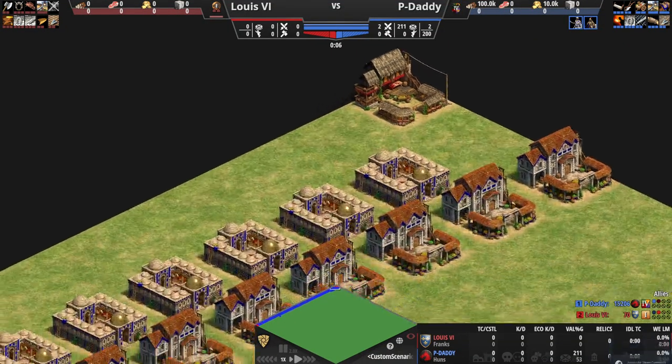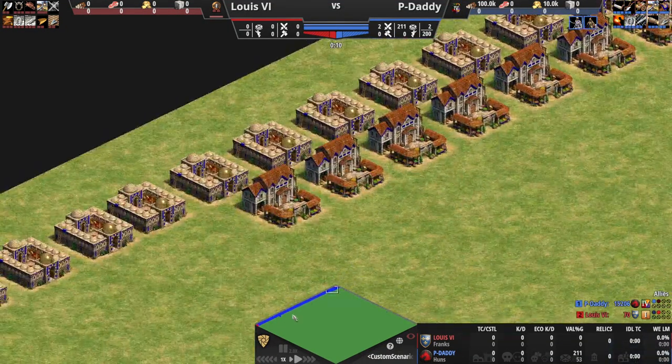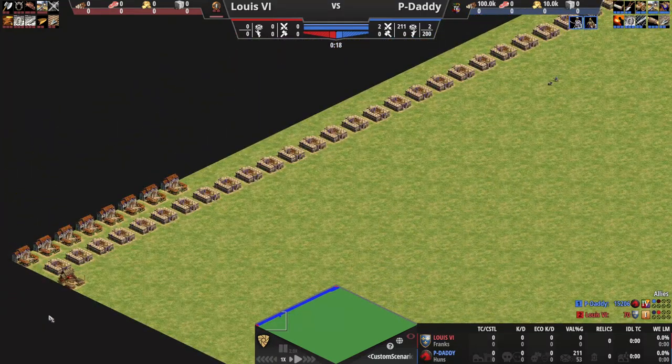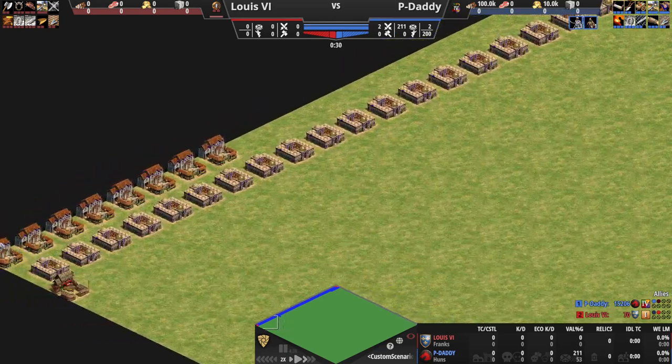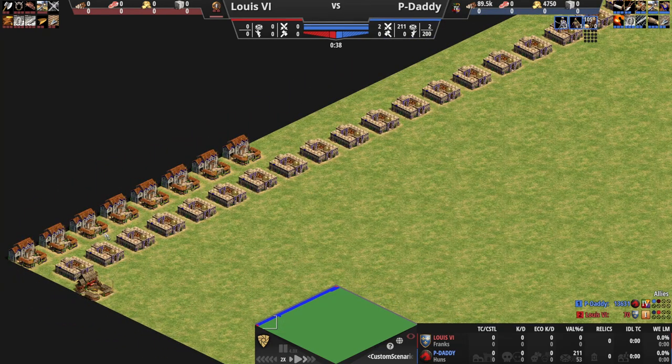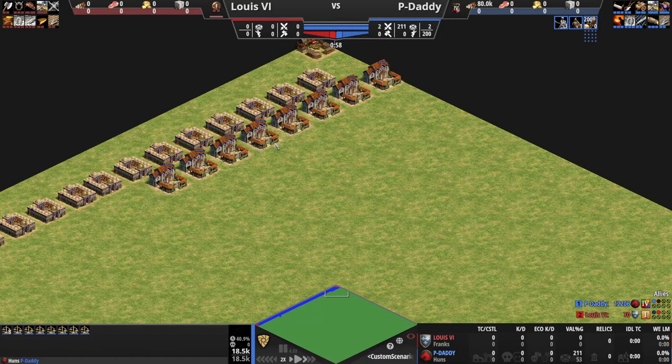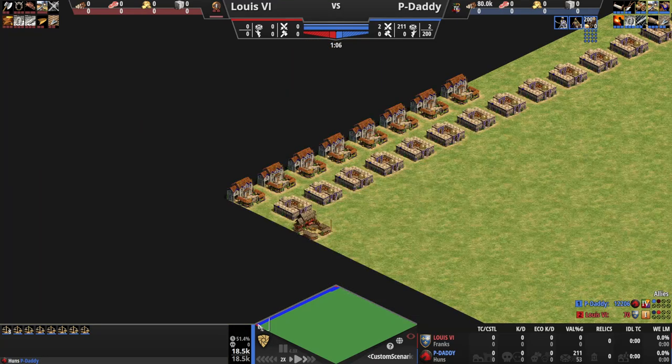We have another video today and this one is all about market exploitation — and not just exploitation but also a bug. First of all, we have a whole bunch of markets on this side and a whole bunch of markets on the opposite side. Ludicrous map, of course, because why would you not have a ludicrous map when doing this.